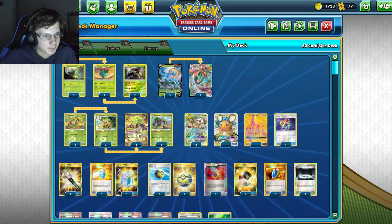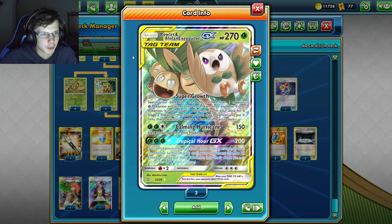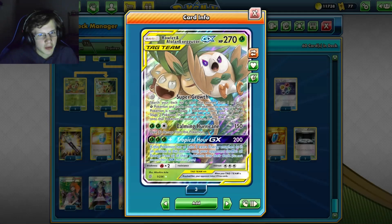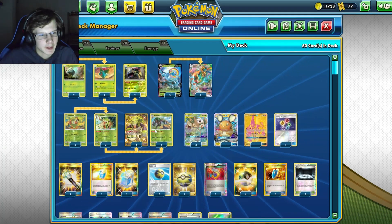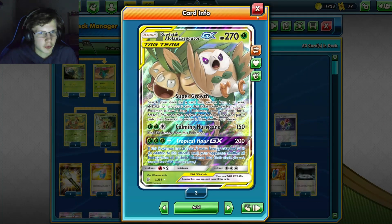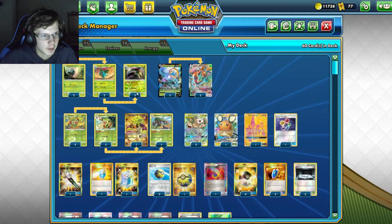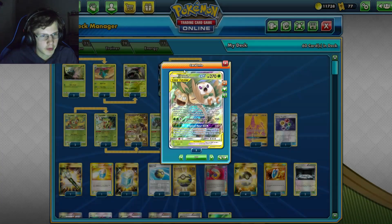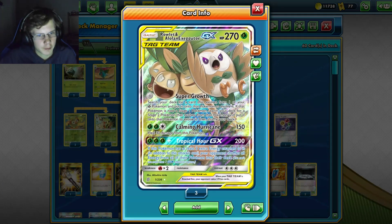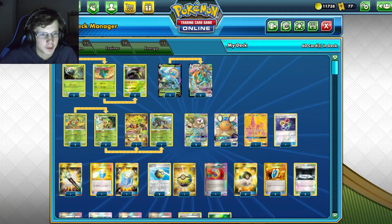If we get both that would be insane. We're playing Rallet and Raleg to evolve those guys because I don't play any Rare Candy - it's just not ideal, it's not going to work all the time. So we're using Rallet to skip an evolution line. You can only do one of these per turn, so Rillaboom first is what I go for. Super Growth searches your deck for one Pokemon and then evolves it - you can actually evolve using Dummies too if you're ever in that situation.